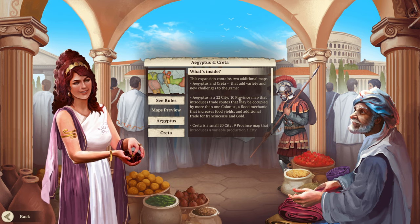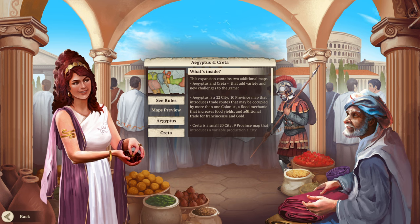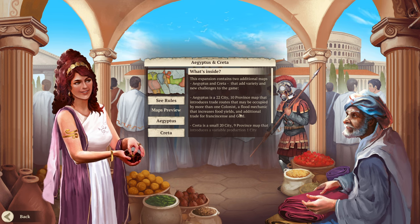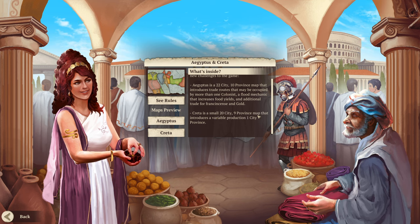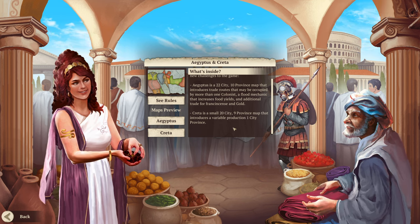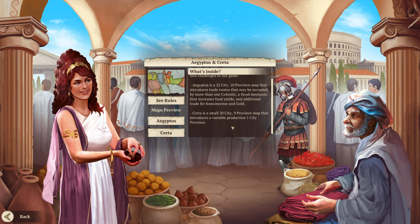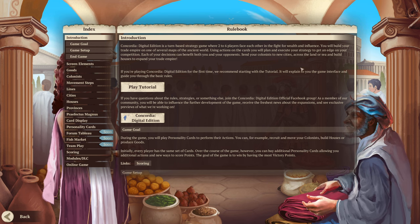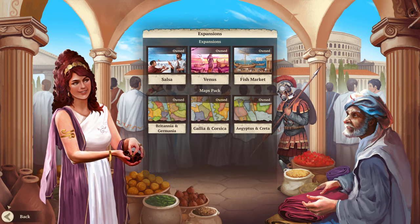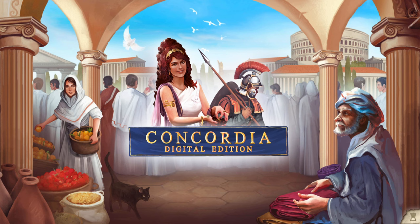The expansion contains two additional maps. One is a city with ten provinces that includes trade routes occupied by more than one colonist, with a flood mechanic that increases food yields. The other is a small nine-province map that introduces variable production in one city province. I didn't realize small map packs introduced new rules — I never really played this game in physical form, and now I realize that was a mistake.